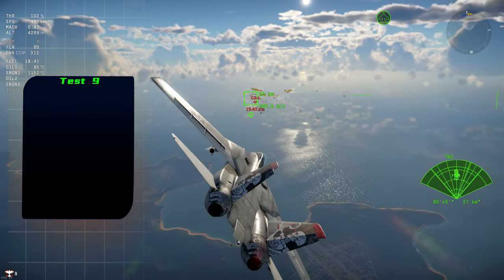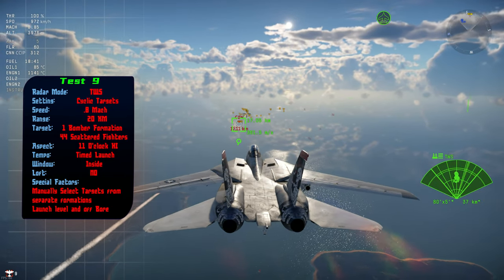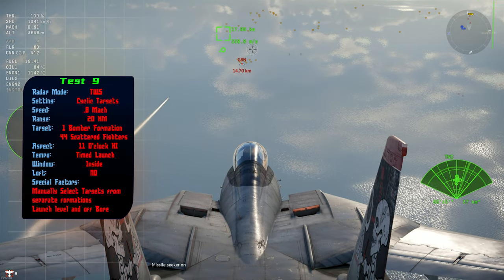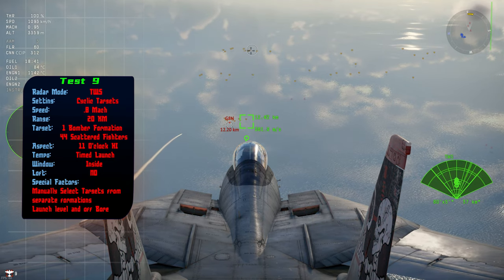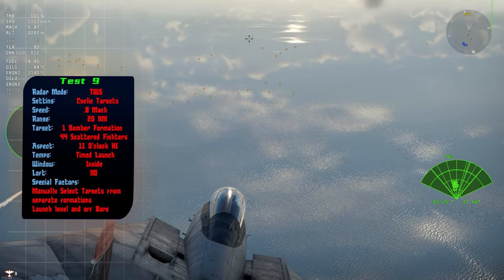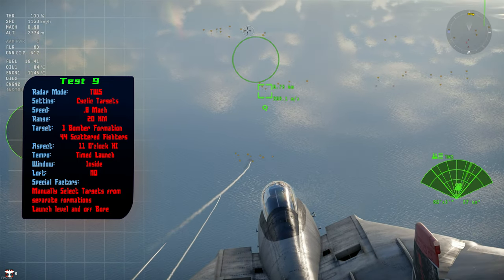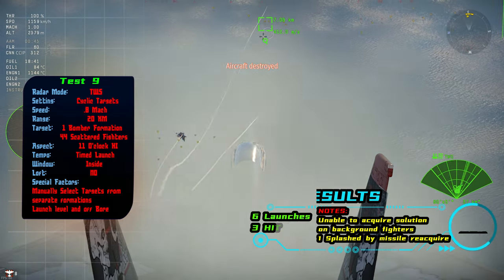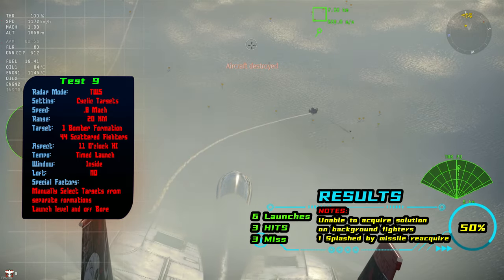Test number nine was one flight of bombers amongst a mass of fighters all doing different things. I wanted to see if the missiles would stay on target with the bombers or get distracted, and also whether they would re-acquire a target if they didn't hit their original intended one. This time I tried to spread the launch out so as not to stack them all on one target. I wasn't able to lock up any of the fighters, probably due to their maneuvering. I did manage to splash a background fighter, so the missiles can and will re-acquire after missing.